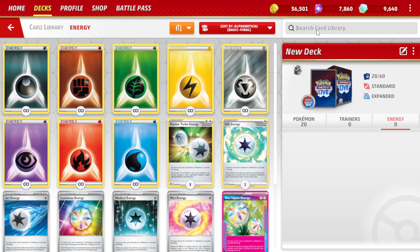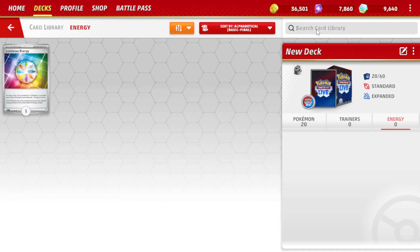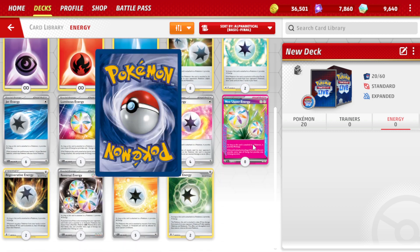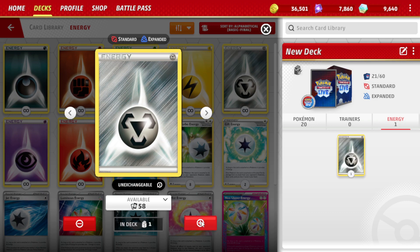So now I have to go to the Energy. This should be rather easy — input Steel. Apparently that doesn't work. So we've got a bunch of Steel Energy. Doesn't seem like there are any special ones. We'll just do 20 of these.